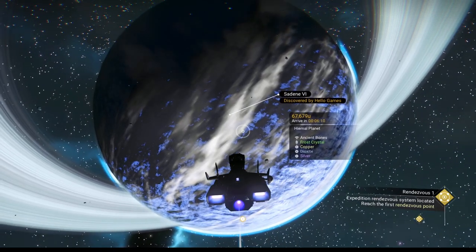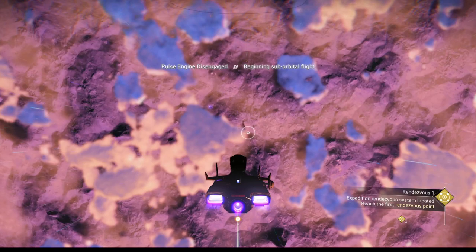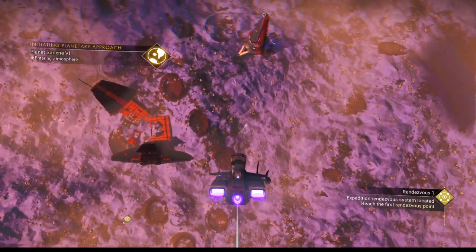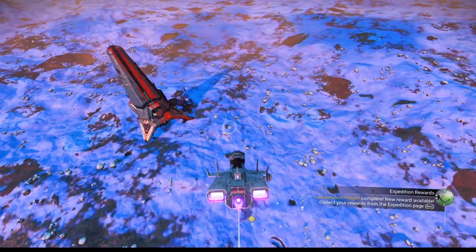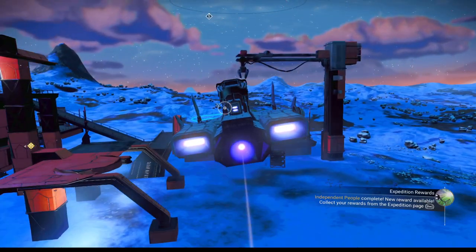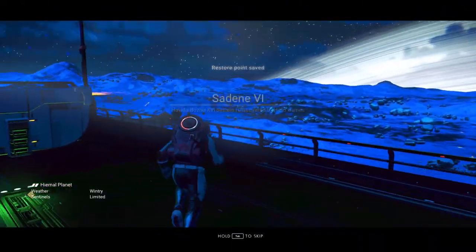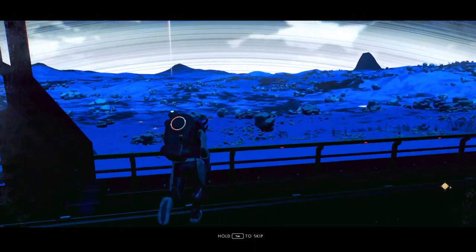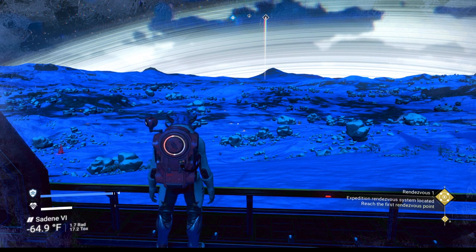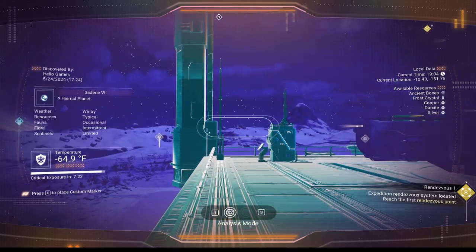First thing you want to do when you get into this rendezvous system is not head toward where it's showing you for the rendezvous. Instead head to this planet for the ancient bones. It says it's a hymal planet — cold — but the temperature is not bad at all. We've got an archive there and a freighter. The archive is a pain to land at most times, but I'm going to see if I can grab a lower platform on the external area — not the upper one. There we go — that way we're closer to the ground. There's no reason to go up into the archive; there's literally nothing you're going to need.